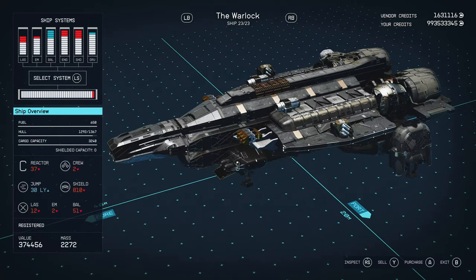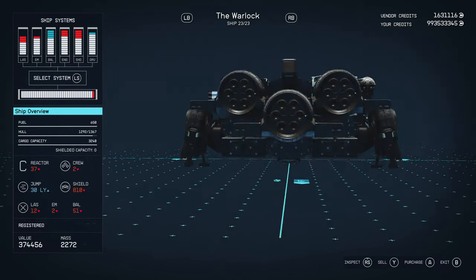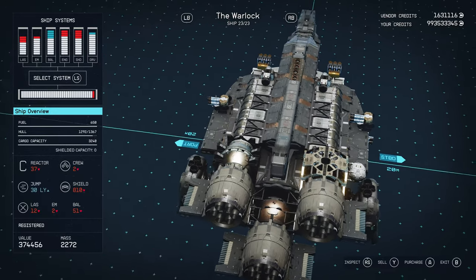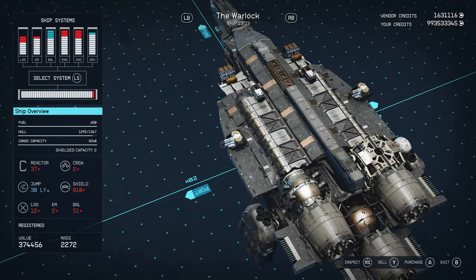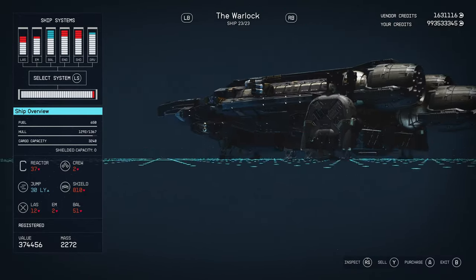Stat-wise, it's got a fuel of 650, with a really big fuel tank you can see underneath one of the engines. It's got a hull of 1367 — with a bit of hull damage on mine. Cargo capacity of 3240, which is an awful lot of cargo, not gonna lie.